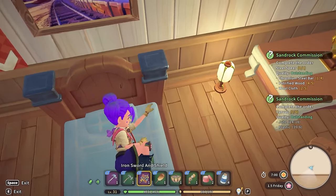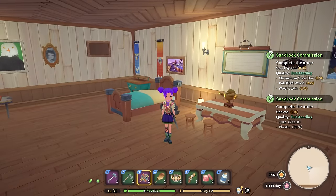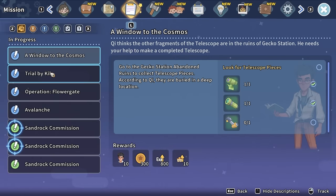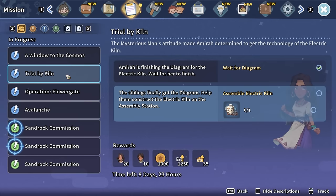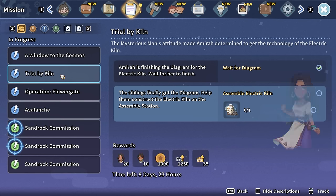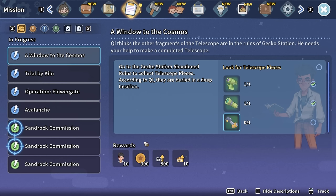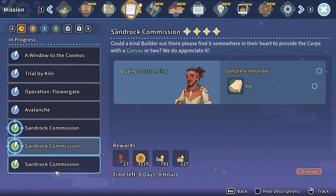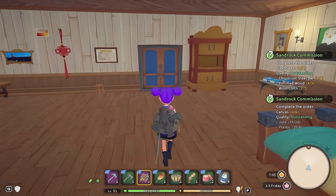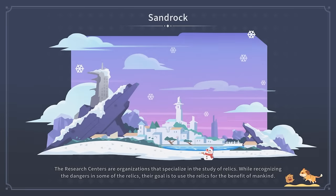Hello everybody and welcome back to my time at Sandrock. At the beginning of our recording session I need to check what I need to do today. I had an order - I remember I was going to install the simple bookcase, go find the piece for Amira's electric kiln, and then if I had time go look for the telescope piece. That probably won't happen because I'll walk out the door and there'll be something happening.